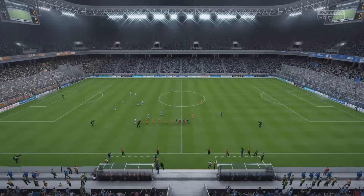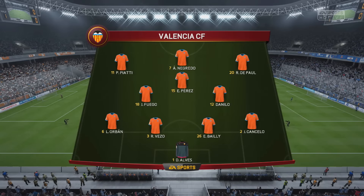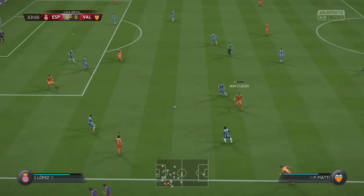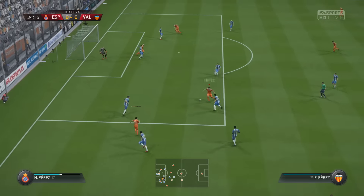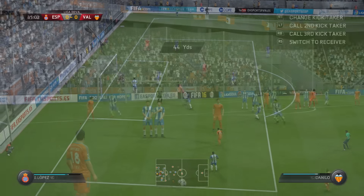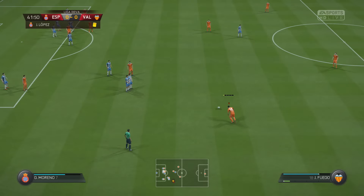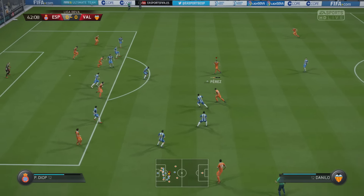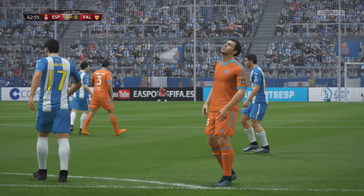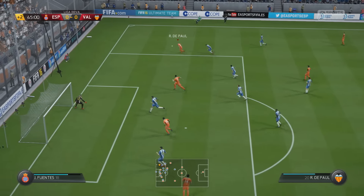Espanyol always seem to threaten pushing for a Europa League spot but tend to fall off towards the end of the season. We're now playing a different style of 4-3-3 — the attacking 4-3-3 with two centre mids and a CAM, more similar to my preferred 4-2-3-1. I was hoping this version of the 4-3-3 would make us slightly more attacking and hopefully a bit more solid defensively, although we haven't conceded that many goals so far. We had a good shot, well saved, and Rodrigo de Paul tried an overhead kick but couldn't quite get the connection. Enzo Perez, top scorer so far this season, also couldn't quite squeeze one in the bottom corner.